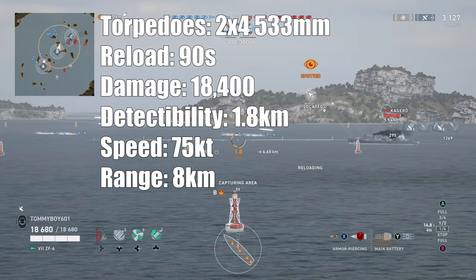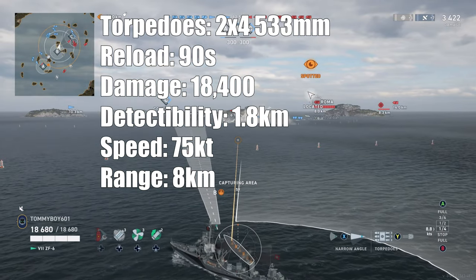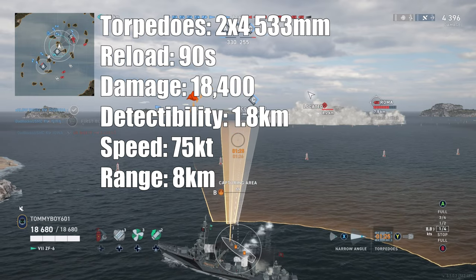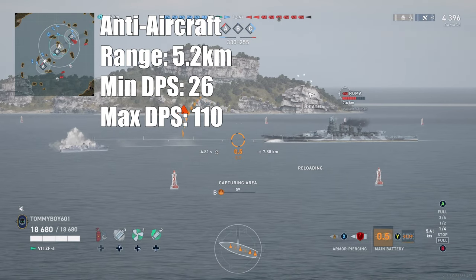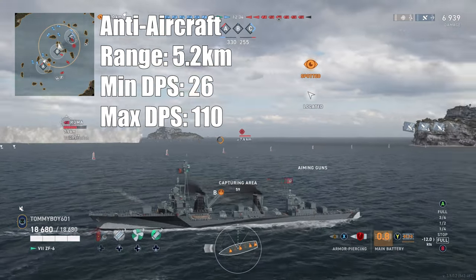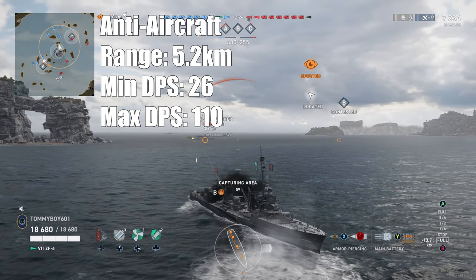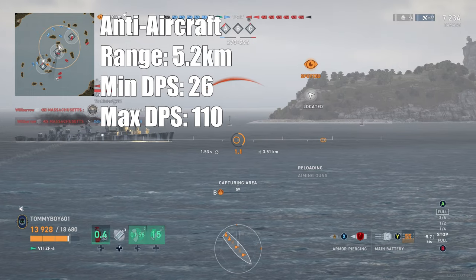Torpedoes: it has two four-barreled 533-millimeter torpedo launchers with a reload time of 90 seconds, 18,400 max damage, a detectability range of 1.8 kilometers, and a speed of 75 knots. They are quite quick with a range of 8 kilometers. AA, which is supposed to be one of this ship's specialties — AA range is 5.2 kilometers, minimum damage 26, and max 110. To put that in perspective, one ring of the New Orleans-class cruiser does more damage than this thing total. So while it was pitched as an AA destroyer, I would not really recommend using it as such.